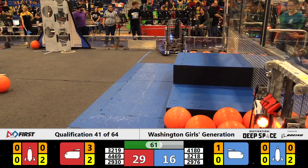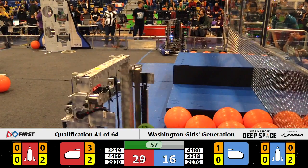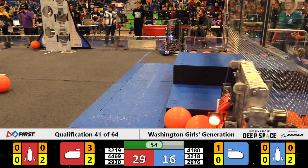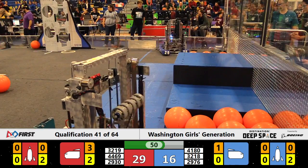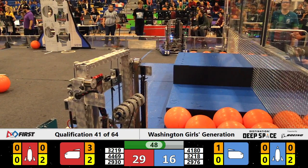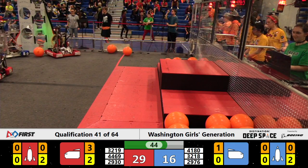29-16 the Red Alliance lead as we hit one minute to play. Tread with a hatch panel in their possession, trying to place that here on the rocket. They are lined up but not yet placed. Now they lock it in and release, and that's two points for Red.